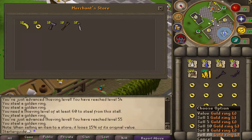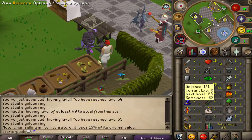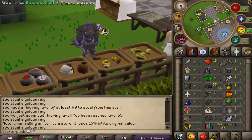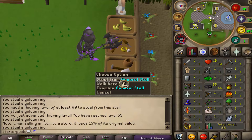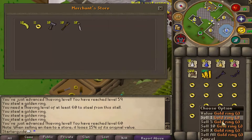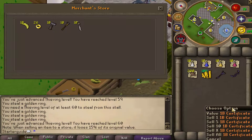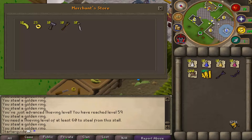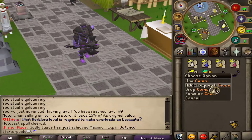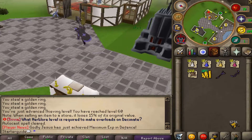We just completed our first inventory of gold rings, and with that we achieved 55 thieving in only a couple minutes. I'm going to go ahead and get 60 so we can steal from the general store. We just hit 60 thieving — let's go ahead and sell these. We've gotten a total of 129,001 bill certificates. Now that you've got some cash, and of course you do have some starter cash as well, it's time to go to the general store and get some supplies.